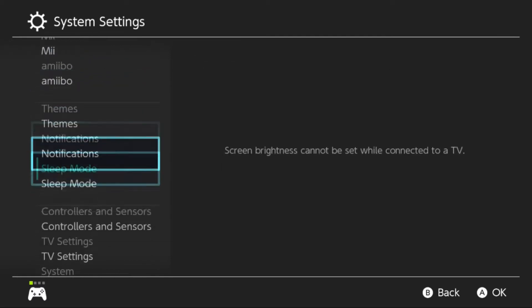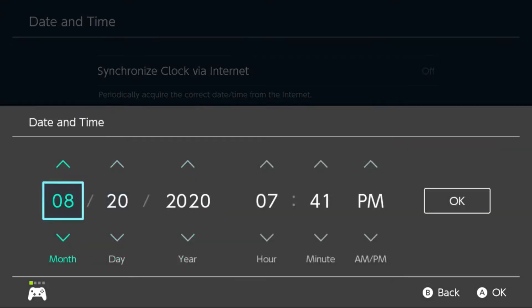Go to your Switch System settings and change the date and time to August 20th, 2020.